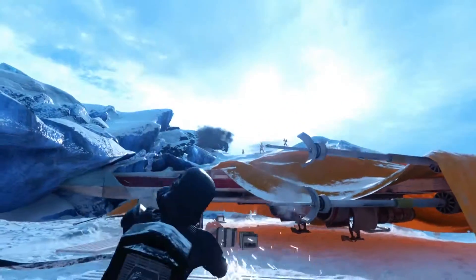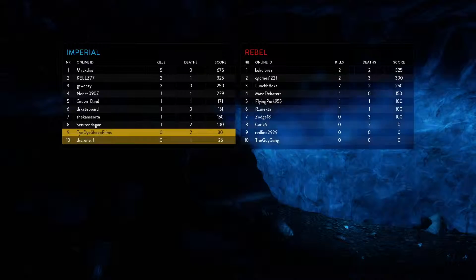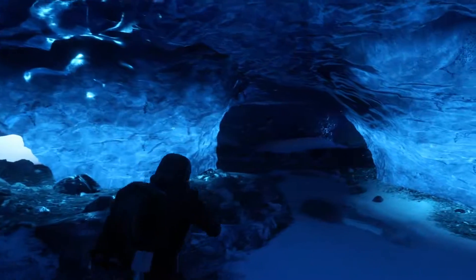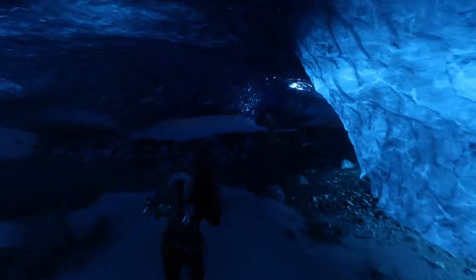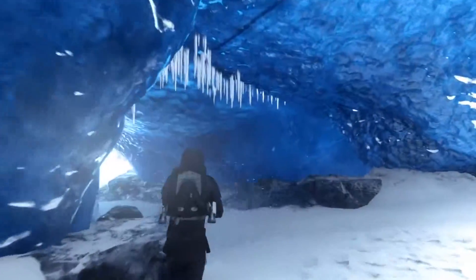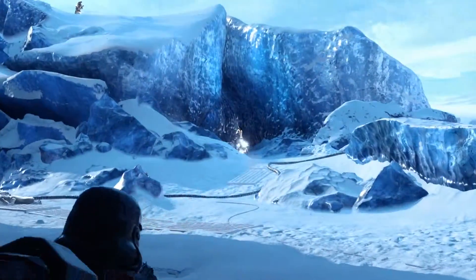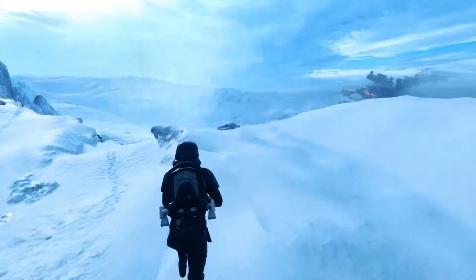Now let's get on to the Battlefront tips. Tip number one: before you get into Walker Assault, rank up in Drop Zone or some other small multiplayer mode like Heroes vs. Villains. You need the experience. You should at least have the Iron Shot and the Cycler Rifle star card, and a main weapon like the A280C, which has really far range and helps on bigger maps. Also, always pay attention to the minimap — it gives all the information you need. If the map is blank in an area, don't go over there; you'll get killed by a Wookiee, Wampa, or Tusken Raider.